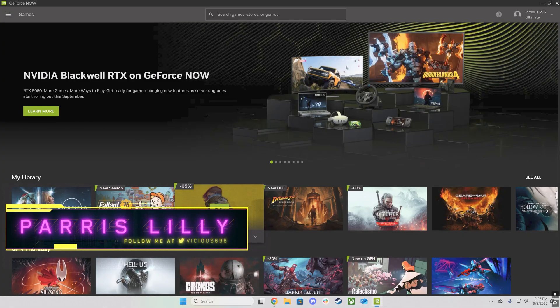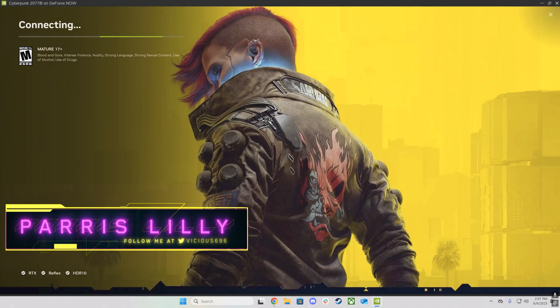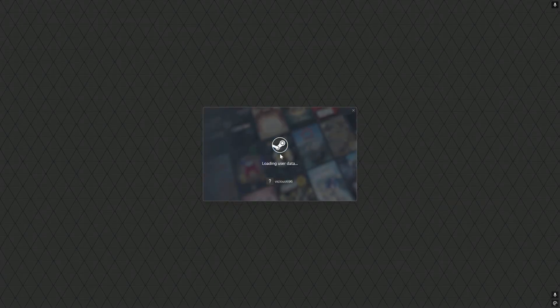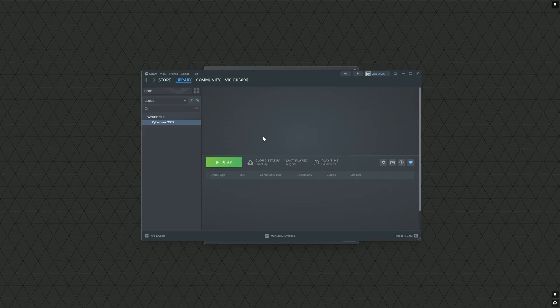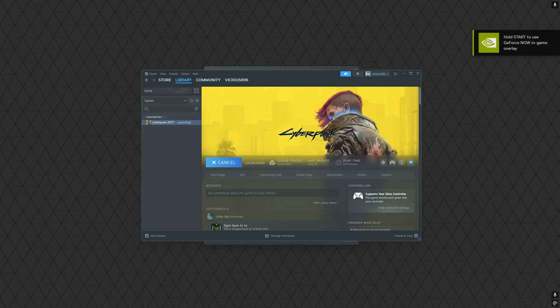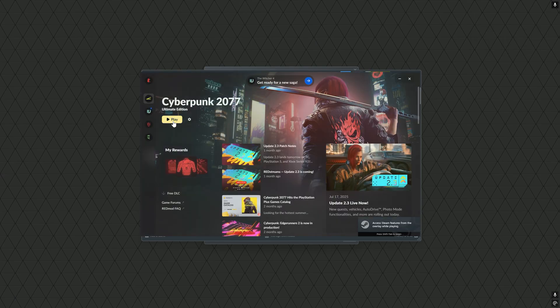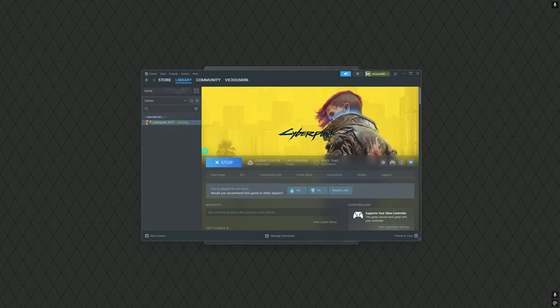Hey, it's Paris. I am back with another video and we are looking at NVIDIA GeForce Now, and more importantly we're looking at the brand new Blackwell architecture update to NVIDIA GeForce Now. In simple terms, this is enabling an RTX 5080 GPU in the cloud and everything that comes with using the Blackwell architecture. I'm playing Cyberpunk 2077 — NVIDIA was gracious enough to give me early access to this new Blackwell update, and I figured I would use Cyberpunk 2077 as the gauge to show off the capabilities of Blackwell in the cloud.